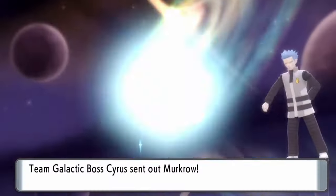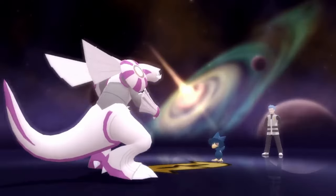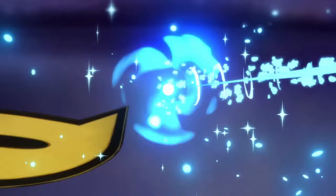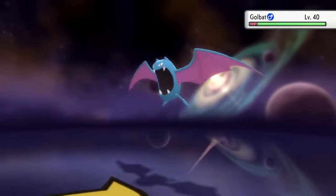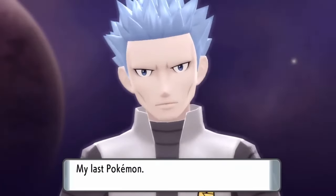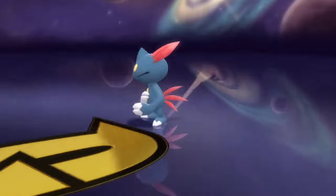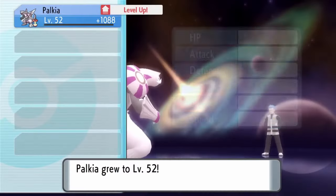Cyrus was not much of a threat either, unfortunately. Once again, Palkia is faster than his Pokémon and each goes down in one attack. It still doesn't help that we have all of his weaknesses. Palkia can just learn so many great attacks — it almost feels like we're using a competitive Palkia, but then again, it's a neutral nature.